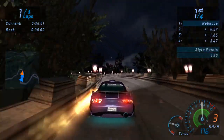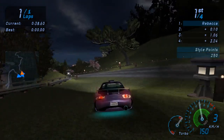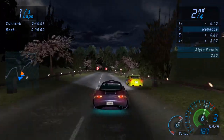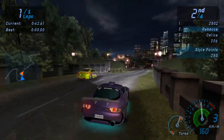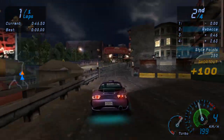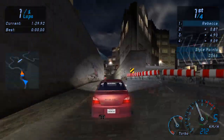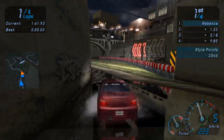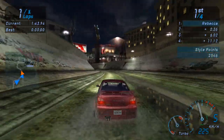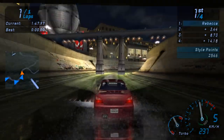Underground has a handful of race types and they all feel great. You have your basic circuits and sprints, which are regular races, and you also get a lap knockout mode — a circuit where whoever is in last place when the lap ends gets knocked out. The only complaint I have is that the map is quite small, and towards the end of the game the races start repeating — a lot.